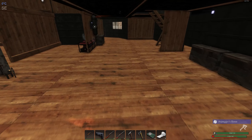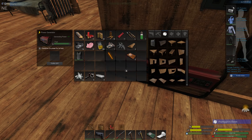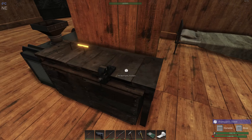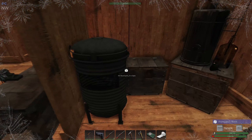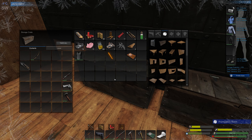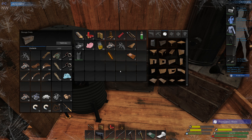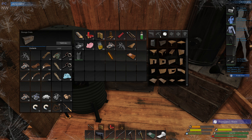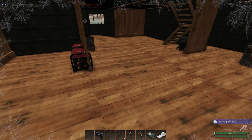Turning them off. Boom — climbing axe crafted! Now we need pickaxes as well. There's nothing in the storage boxes. I've used up the planks I had to make the ceilings.